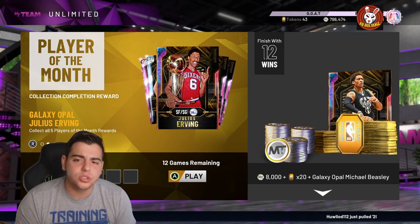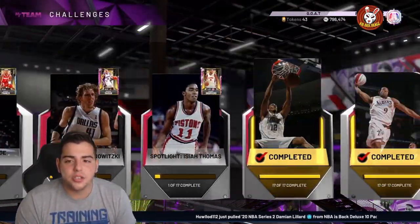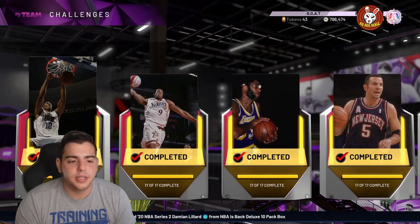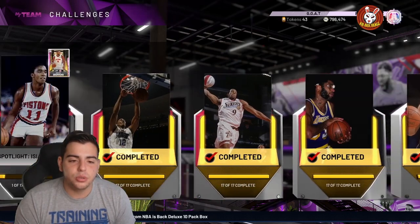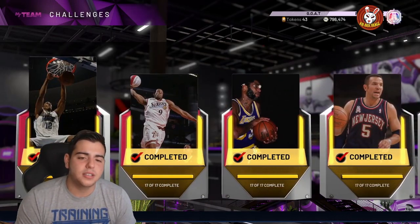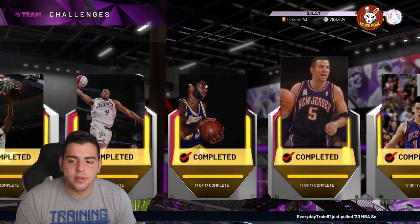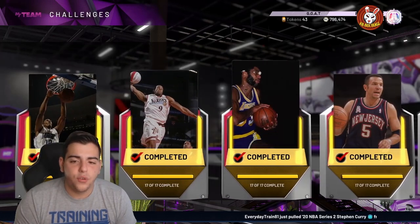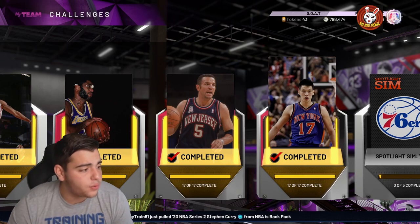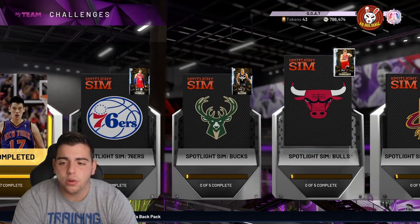So overall that's already 10 to 15+ Opals. Next up are Spotlight Challenges. To get Galaxy Opal Brandon Roy you have to complete these challenges — in my opinion, if you have the MT and the time, Brandon Roy is very good especially if you're new to the game. You have to complete around 70 solos for a free Galaxy Opal Brandon Roy, who I have fully evo'd and he's a very very good Opal.